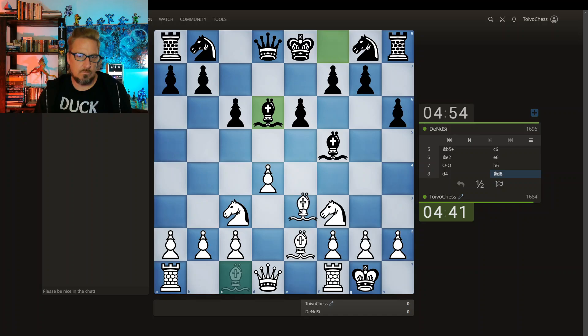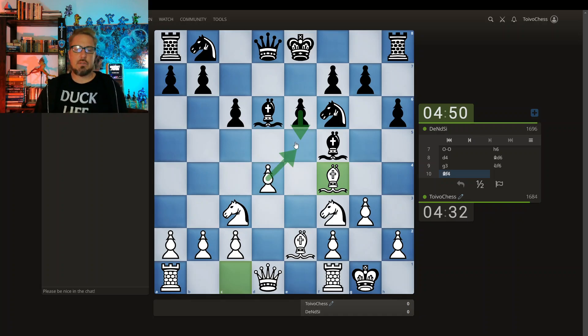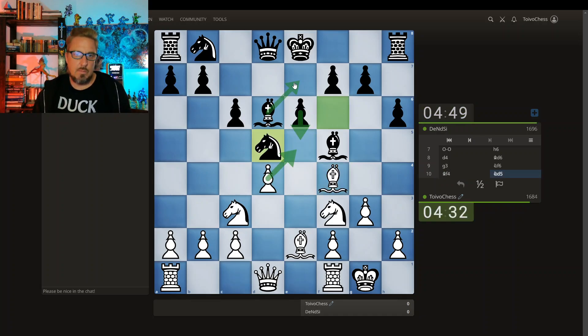Can we play something like this? I'm not worried about these light square weaknesses because I still have a light square bishop. It shouldn't be pushed. I can just take it.